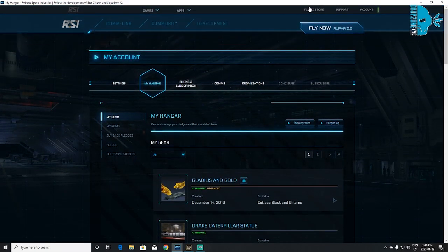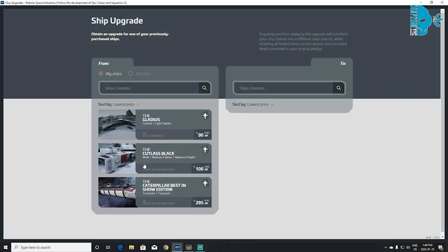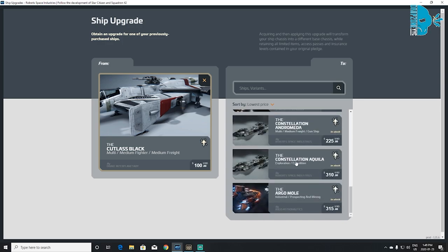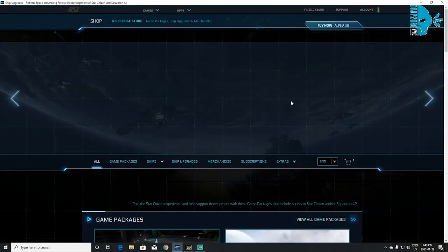You'd have that credit on your account, then go up to Pledge Store, back to Ship Upgrades, select the ship you didn't melt, and select the ship you really want. Let's say you had a Cutlass Black and wanted to upgrade to a Constellation Andromeda — the price difference is $125 — but if you melted your other ship, you can use that store credit to cover part of the cost when you Add to Cart. That's how I ended up with the Caterpillar: I had a bunch of tiny little ships, melted the ones I didn't use, and upgraded one of my last ships to it. I didn't buy it outright — I slowly worked my way up.